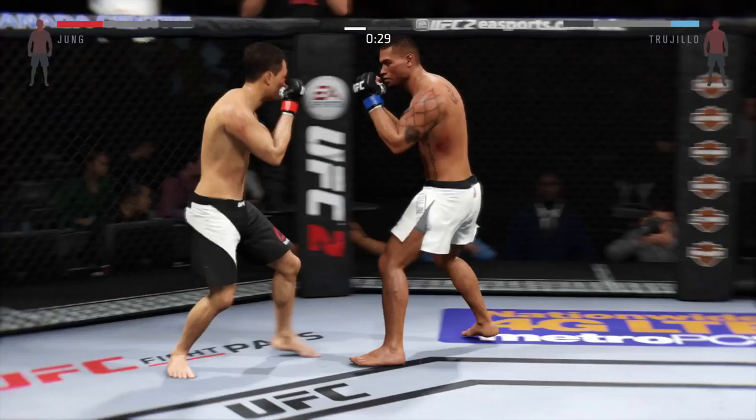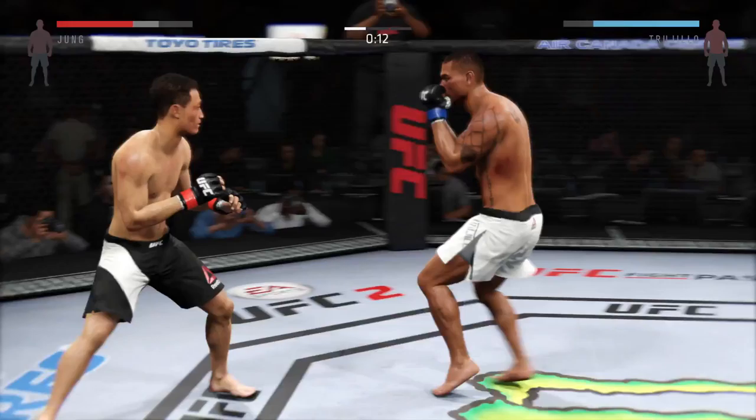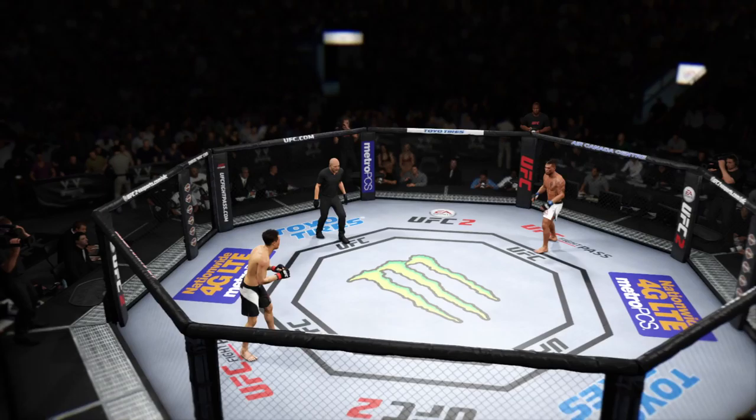Back up to his feet again. Jung with the combination. He's looking for that right hand. Jung with a strong hook — and he goes up top with the kick. Good combination. He's landing at will. And the round is over — huge takedown in the final seconds.